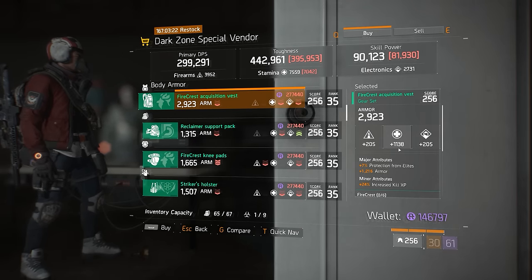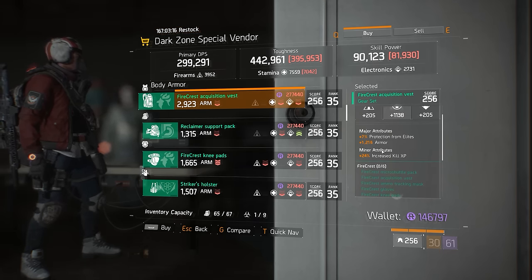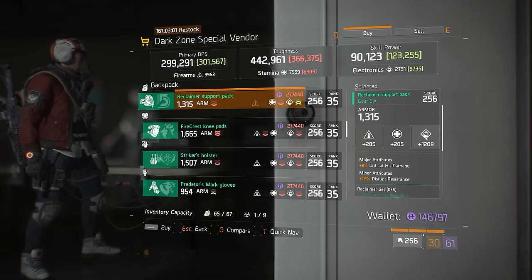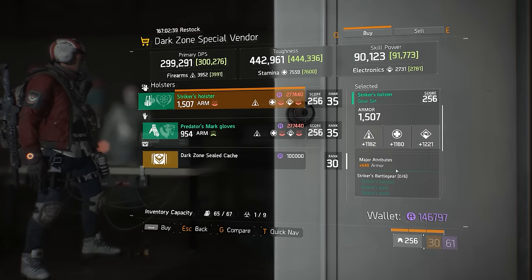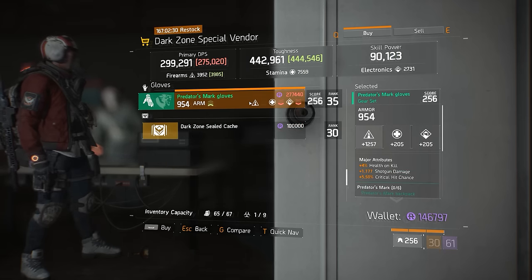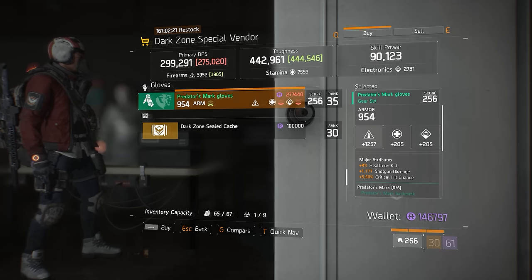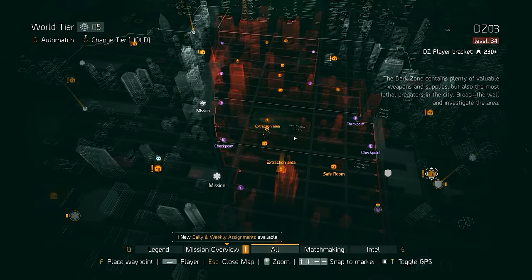At the DZ6 vendor this week there's a Firecrest Acquisition Vest — rolled low stamina at 1138 out of 1270 max — with Protection from Elites, base armor, and Increased Kill XP in the minor attribute, which you'd probably change to bonus ammo. Not fantastic but it'll do the job. There's a Reclaimer Support Pack rolled with base electronics — just change to armor and it becomes quite usable. There's a Striker's holster with base armor and 1200 electronics, so you can reroll firearms or stamina to something better. Finally, Predator's Mark gloves at 1257 firearms out of 1270 — great roll — with Health on Kill, shotgun damage you'd change to assault rifle damage, and critical hit chance. Really nice gloves.